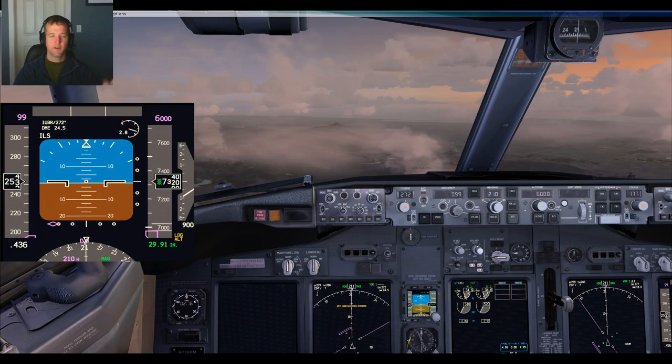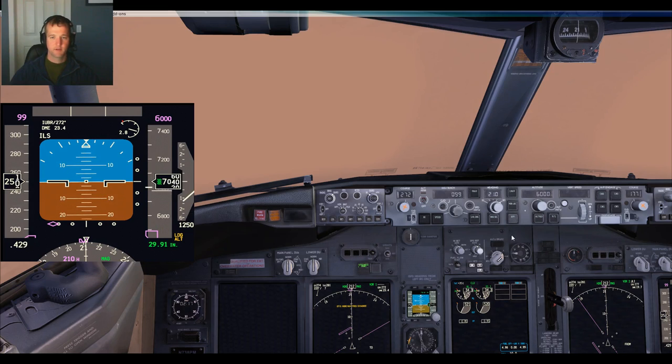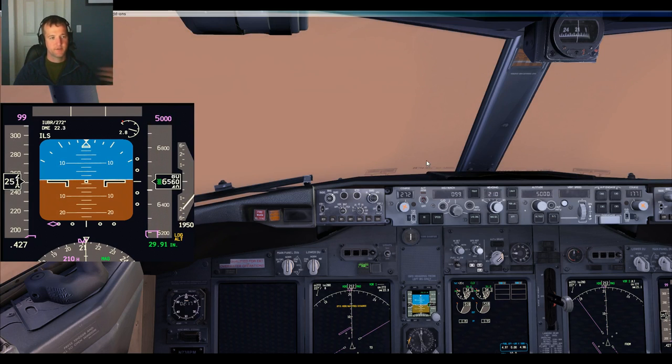We're right on 250 — by right on 250, I mean plus or minus 5. Working on that. 7.2 for 6,000. It's 23 miles out, so I'm going to get the speed brakes. A little square to speed brakes. I'm pitched for 250 with the speed brakes out. We can descend another 1,500 feet.